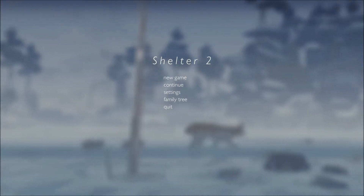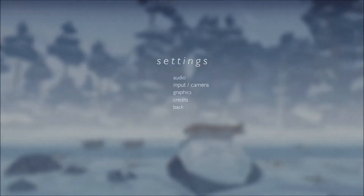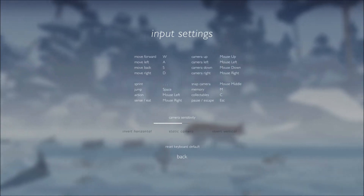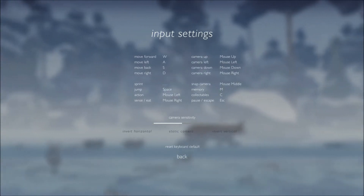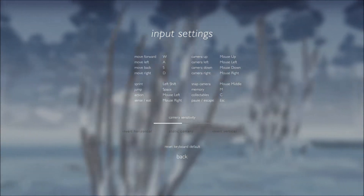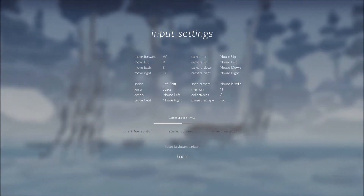We're going to start off in the settings. There are a few robust settings — some audio sliders, it shows you the buttons, and you can also rebind all the keys, which is fantastic. I love when they have rebindable keys. This also shows you how to manipulate the camera and all the buttons.